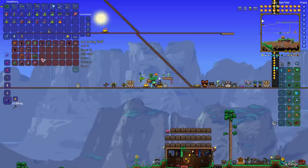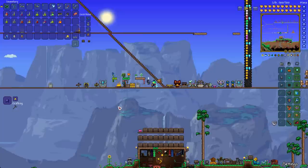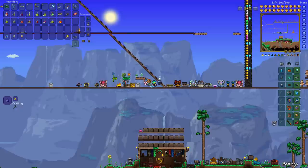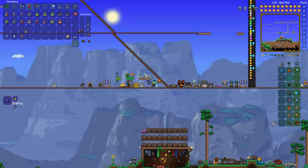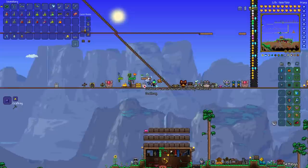You will find Strange Plants just randomly in the world — grab those. They are only on the 1.3 onward platforms. If you don't have that update, the other way to get the Dye Trader is to have any of the other dye materials in your inventory. Examples include an orange bloodroot hanging from dirt, a teal mushroom, a green mushroom, a yellow marigold, a blueberry bush, and a sky blue flower.